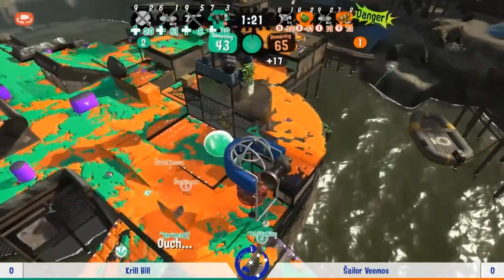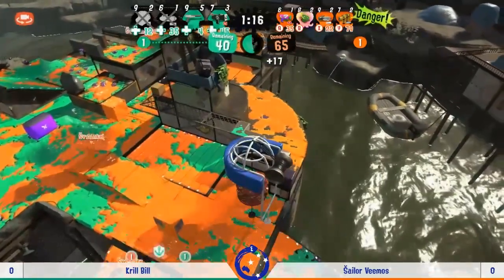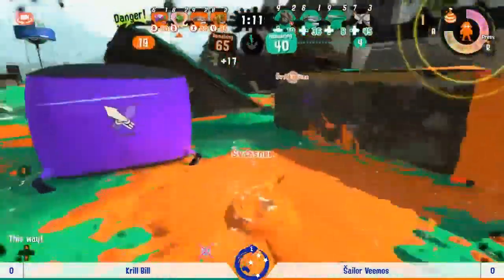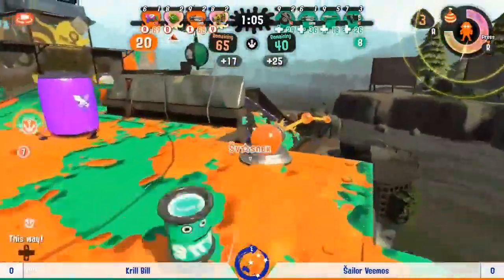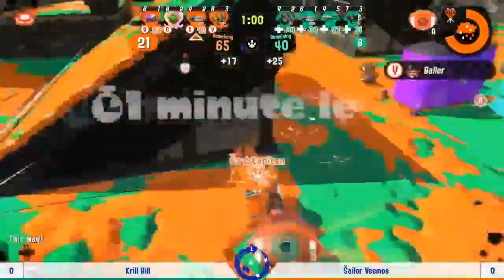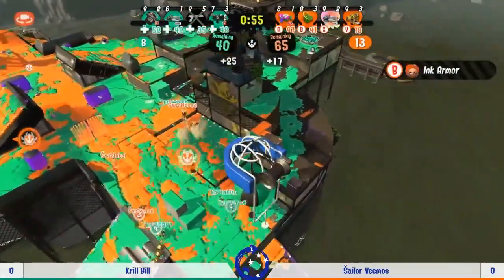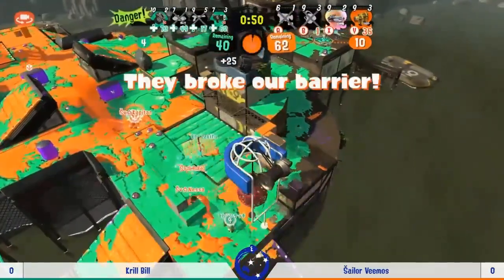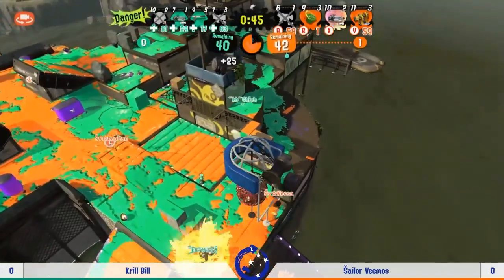Krill Bill take the lead! Low's super jump was a little too far from the basket so they couldn't do that instant toss — they got intercepted and their teammate couldn't pick up the power clam. Still a much improved score. Sailor Vimos already on the ball with two at their disposal — small pushes back and forth until they get the clam in, with Nessa sitting underneath the basket making life hard for Krill Bill's defenders, and Capitan with the overtake.